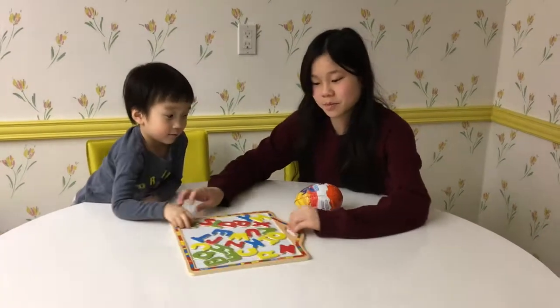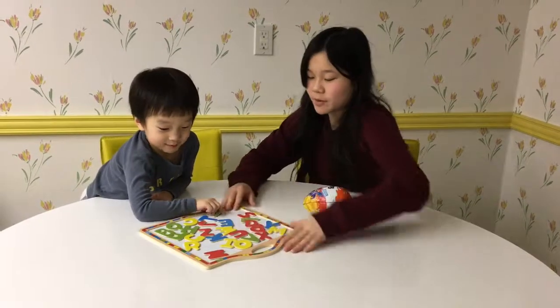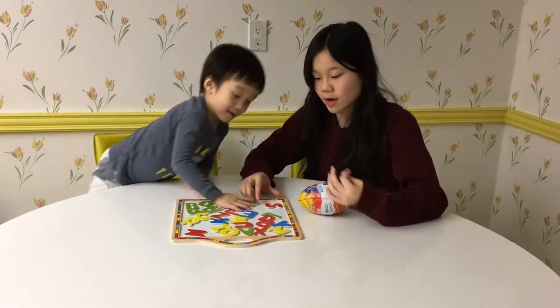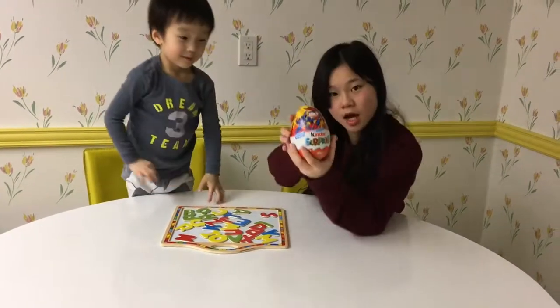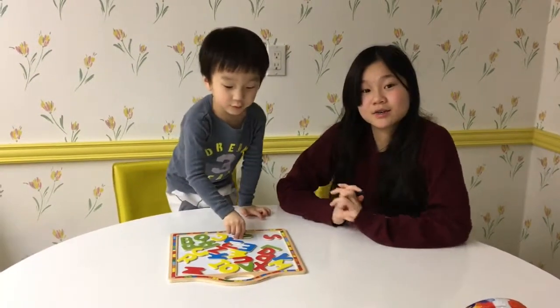Today we're going to play a game. Mommy's gonna say an alphabet, and whoever can find the alphabet first wins a point. Whoever has the most alphabets in the end wins this Kinder Surprise egg. Let's start — 3, 2, 1, go!